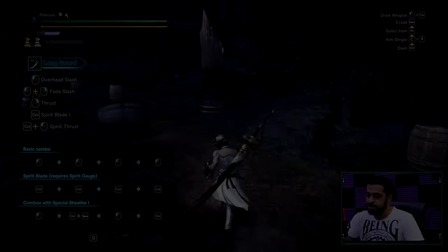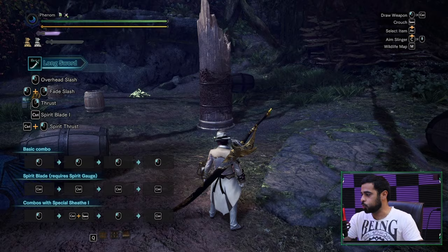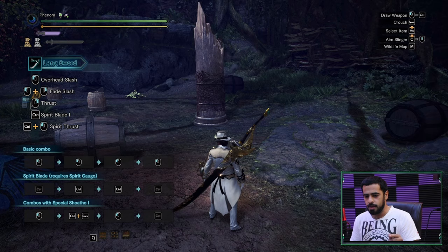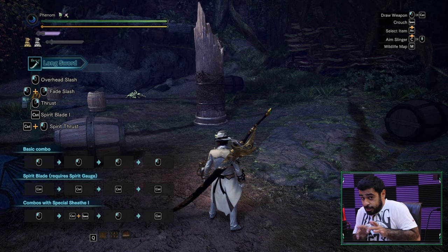This is a guide for Long Sword on mouse and keyboard. At the bottom left you'll see either Left Control or the Middle Mouse Button depending on your key binding. This guide covers both types of players — those using Left Control as their spirit gauge attack, and those using the Middle Mouse Button. Focus with me, let's get started.